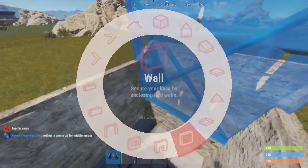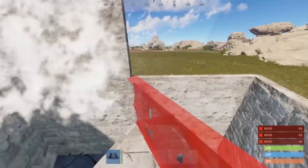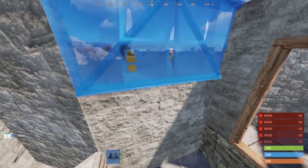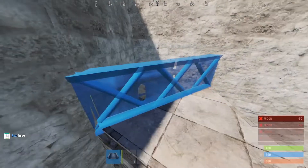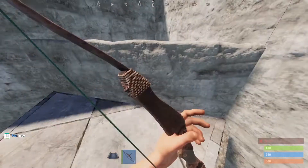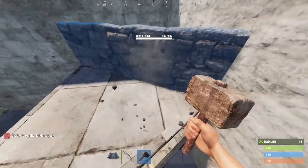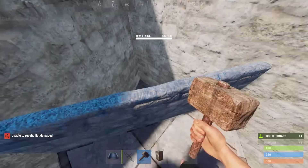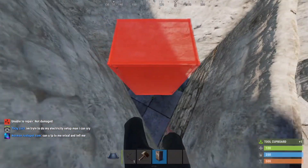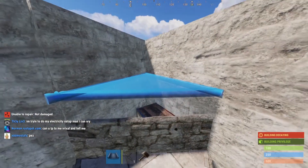From here just build half walls all around like so. Change this one to hard side facing this way so it's harder to break in, because this is where your TC will be. You should push your TC down anywhere — it doesn't really matter, as long as you can access it, which you will be able to do.